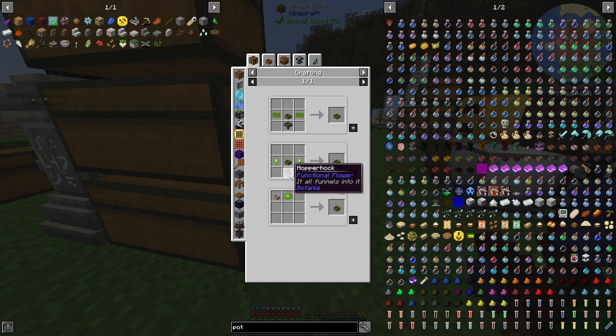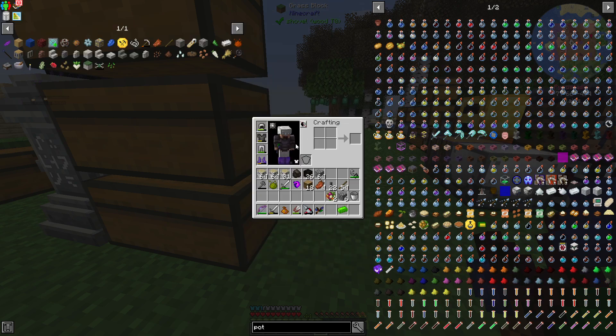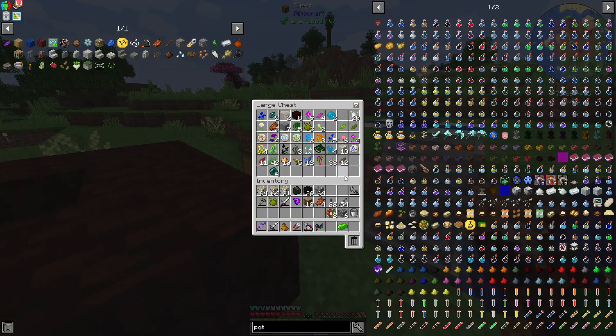We need two Terra Steel nuggets and then we need a Hopper Hawk flower. So I need two gray, two light gray, a rune of air, and a redstone root. Okay, I think we've got all that. So, a redstone root — let's see.